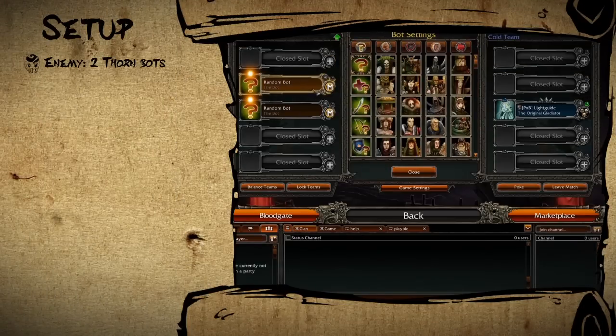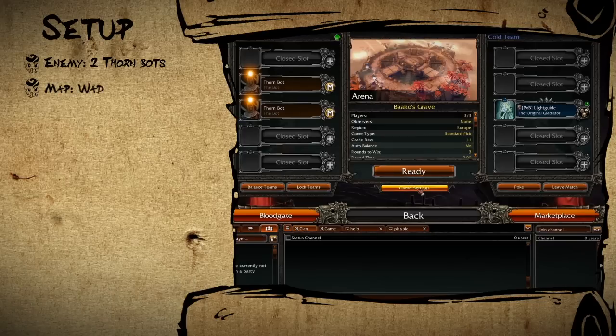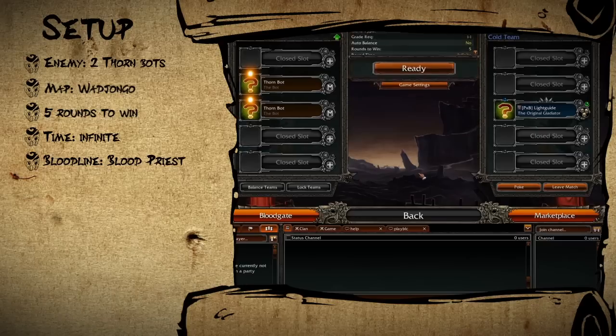The setup: pick two thornbots as the enemy. The map is Jongo the sunken temple. Five rounds to win, with an infinite time limit. Pick blood priest as your bloodline.